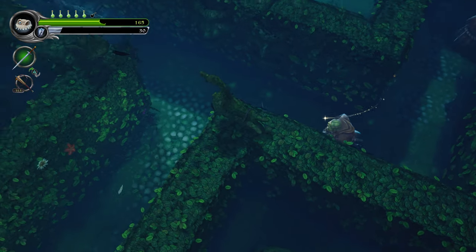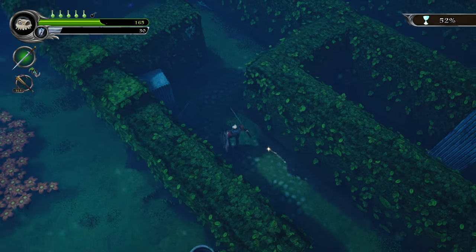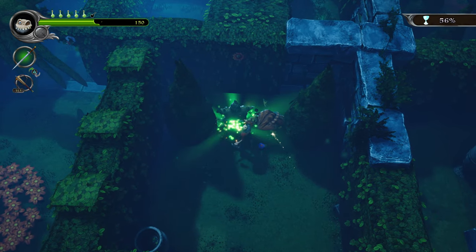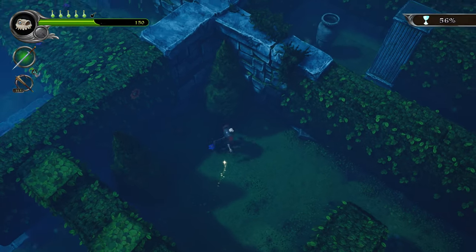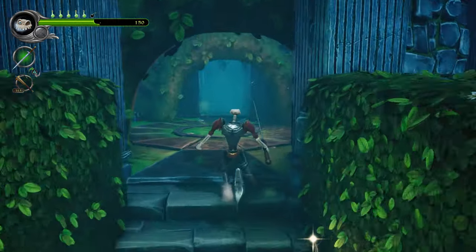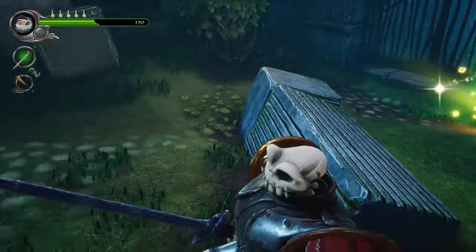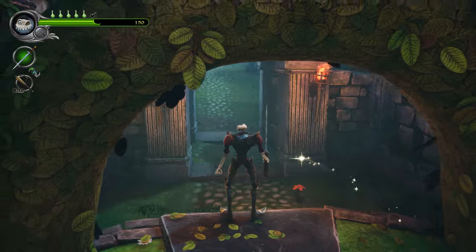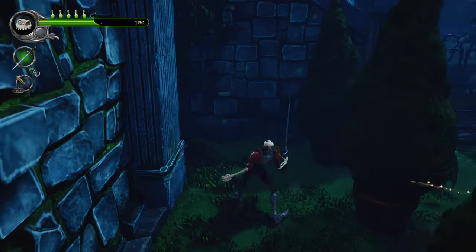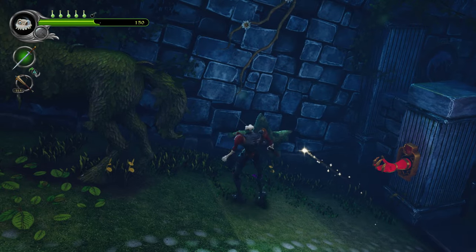There's a super satisfying loop in MediEvil of going into stages, fighting lots of enemies, and filling the chalice — visible in the upper right corner. Once you hit 100% by defeating enemies, you can turn it into the Hall of Heroes, which gives you a new weapon, an upgrade for Dan, or maybe another life bottle. That's what will help you progress through the game. Some bosses really require the better weapons or you'll be struggling. Try a stage, collect a chalice, get upgraded, come back, and rinse and repeat.